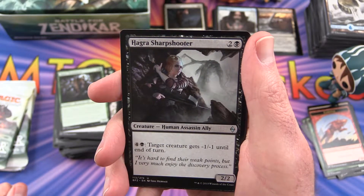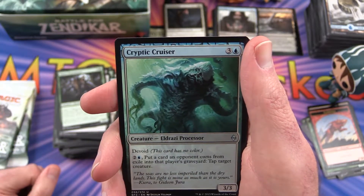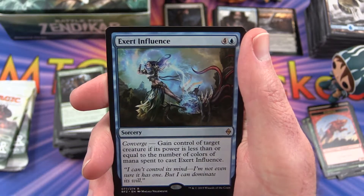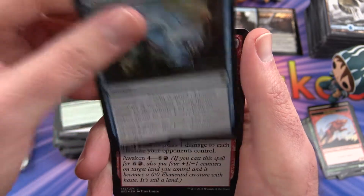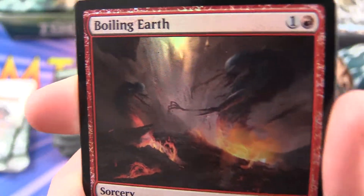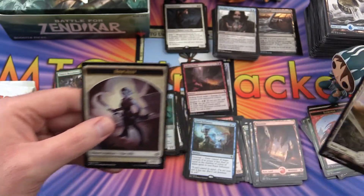Hagra Sharpshooter is the uncommon, Retreat to Hagra, Cryptic Cruiser — an Eldrazi Processor — and Exert Influence is the rare. And a Boiling Earth foil — pretty nice. And a Plains and a Core Ally Token.